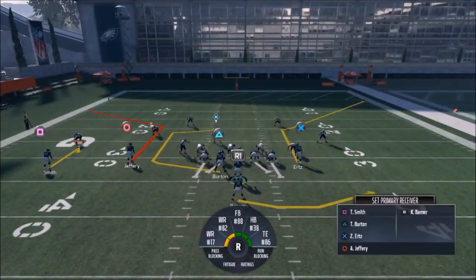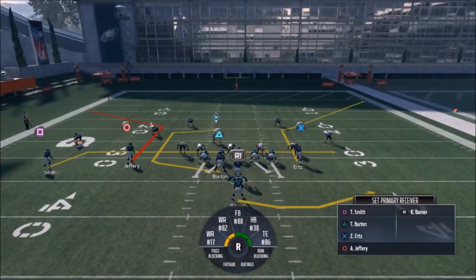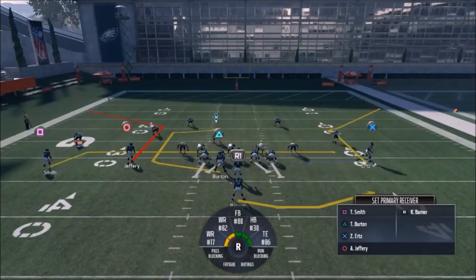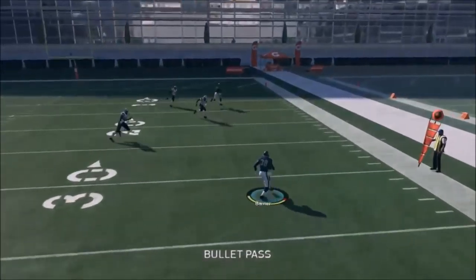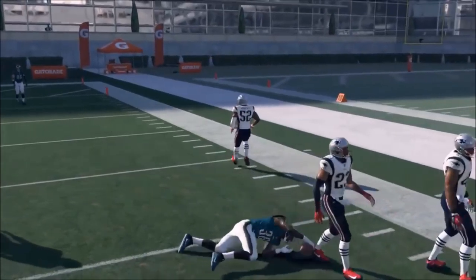I like this play because Burton has those circle routes — it's a good route. The only adjustment I would make is putting Smith here on a drag. You can also motion Ertz out, and that's a really glitchy setup. As long as it's not a Cover 2 — Cover 2 will cover that — but Cover 3 and Cover 4 won't.